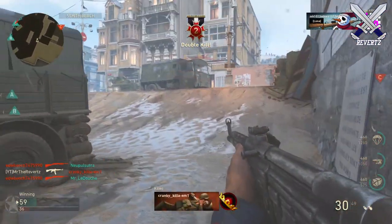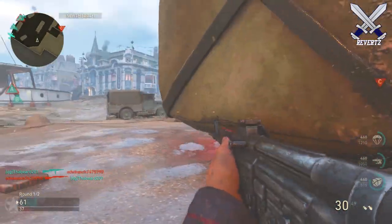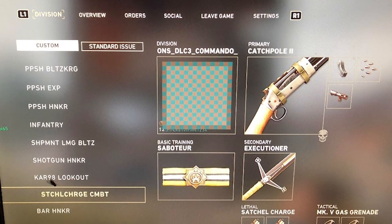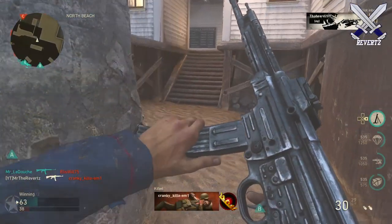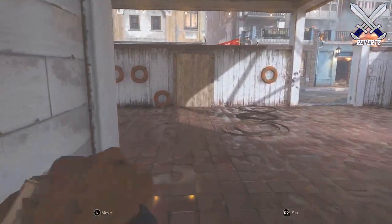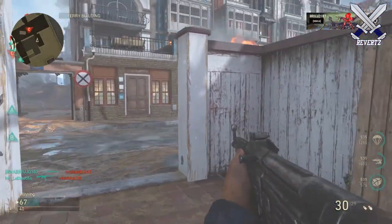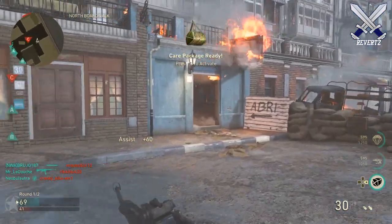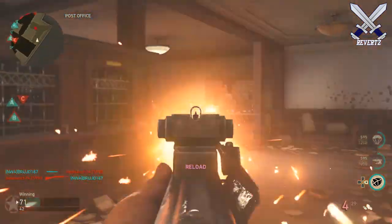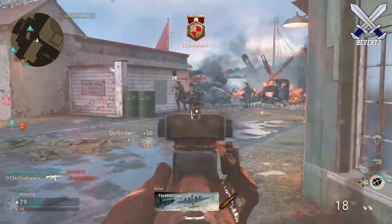I'm also not sure if the shield is going to be locked to the Cavalry division specifically. Another interesting image from Reddit user comes from a custom division loadout showing a codename for a Commando division. Maybe this is going to be a new division, or it could be a placeholder for the Cavalry division. People have been seeing this Commando division for a while now and I even made a video about it in the past, so maybe it'll come up sometime in the future.